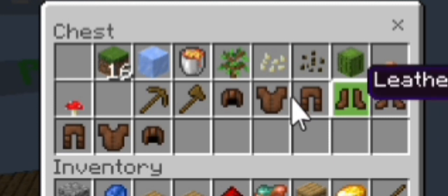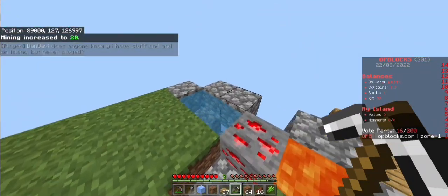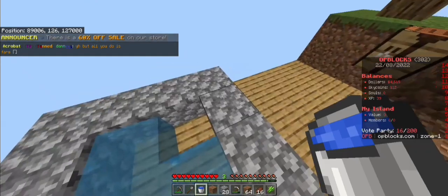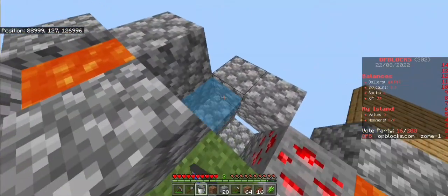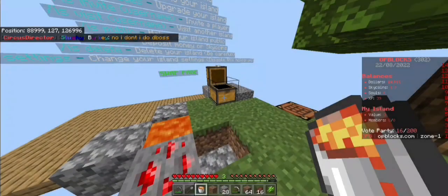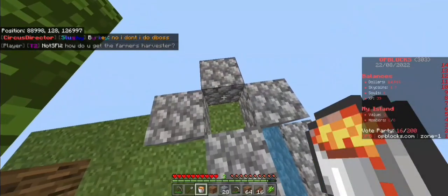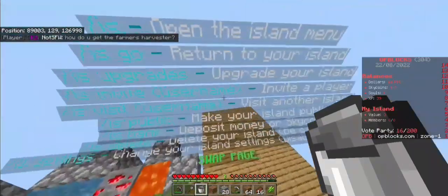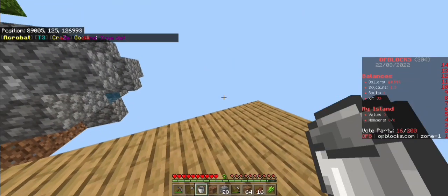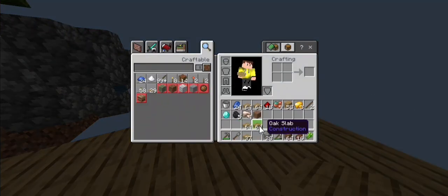And also some sugar cane, because why not. But before we do that, I think we're gonna need an infinite water source — place it right over here, there you go. The main thing we should be doing right now is expanding the platform, make it bigger, and create a new farm. I already got some oak slabs in my inventory.